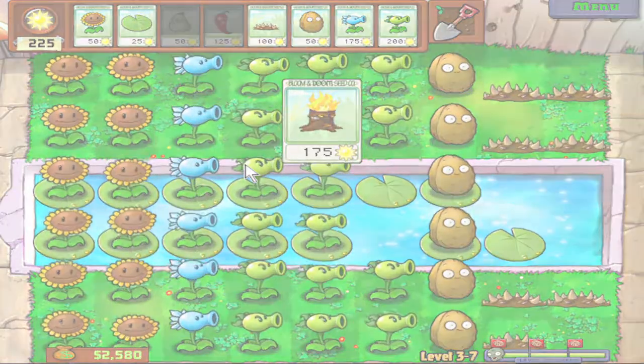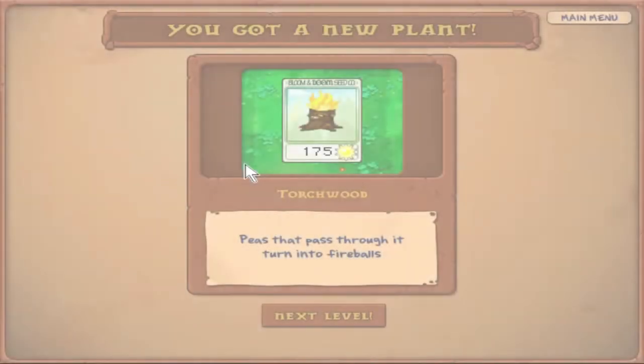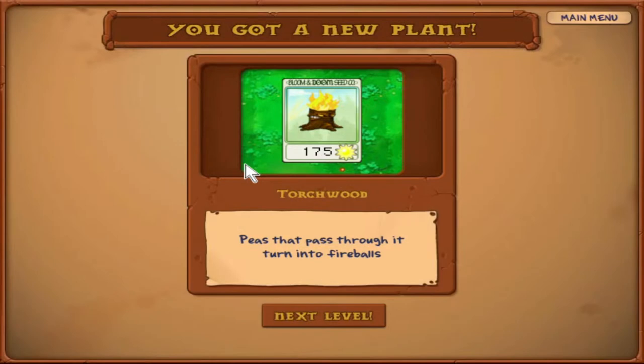Having the pool cleaners gives you more money at the end of every round — if you still have them at the end of the level they give you extra money. We now have a new plant: Torchwood, costs 175 sun. Peas that pass through it turn into fireballs. If you put it in front of a bunch of Repeaters, every pea that passes through turns into a fireball, which deals double damage and minor splash damage — slightly damaging any zombies right next to the zombie it hits. Pretty absolutely nuts.